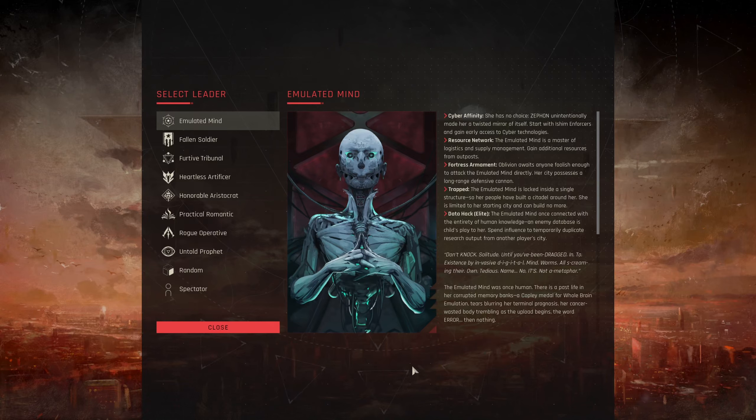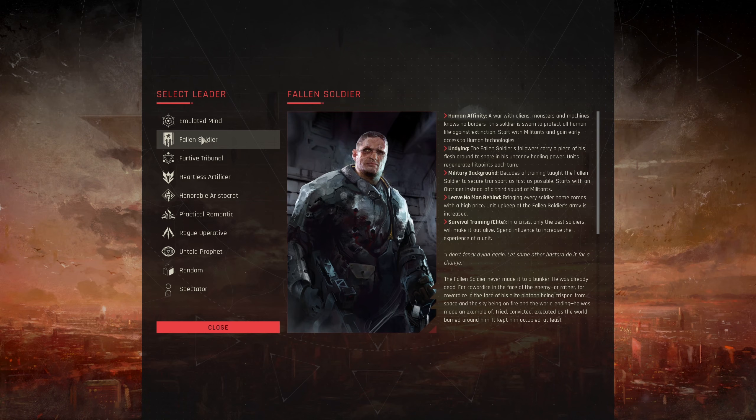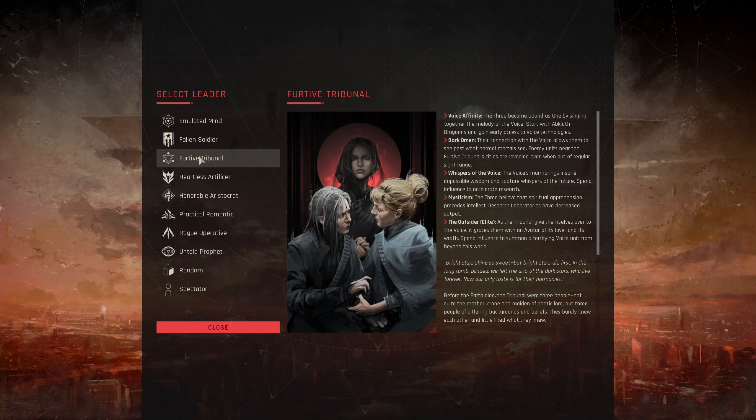Welcome into the Zephon Wasteland Survival Course. Today, by request, we're going to take a look at the different factions available in the 1.0 release. Like technologies, the different factions are split into three categories: cyber affinity, human affinity, and voice affinity.